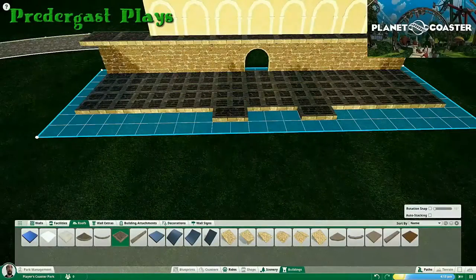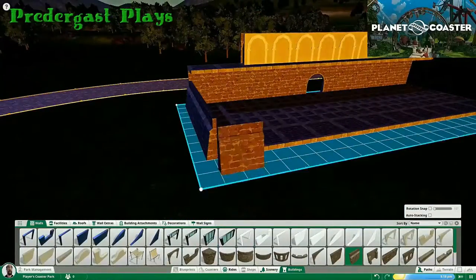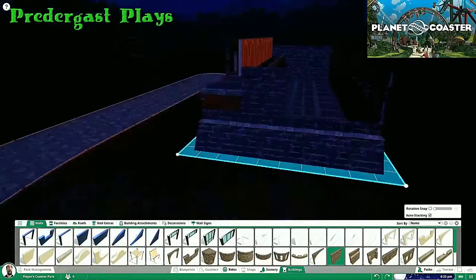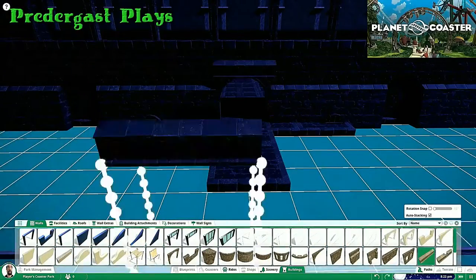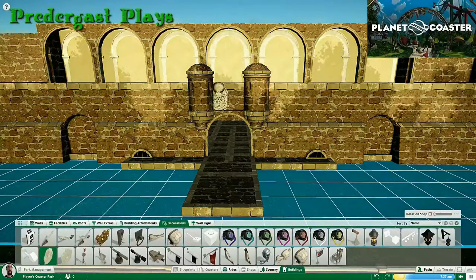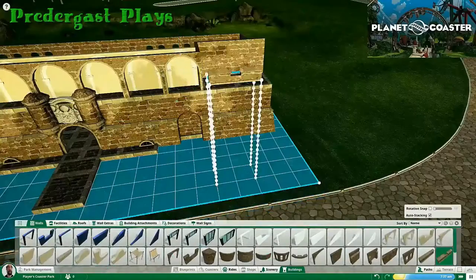I'll keep dropping in and out of commentary as we go through. I have found that you really do need to lay the floor down on a building before you do much else, because there's nothing worse than having the interior completely grass. The night cycles can make it very difficult to build anything, however they are wonderful when it comes to placing your lights and effects later on.